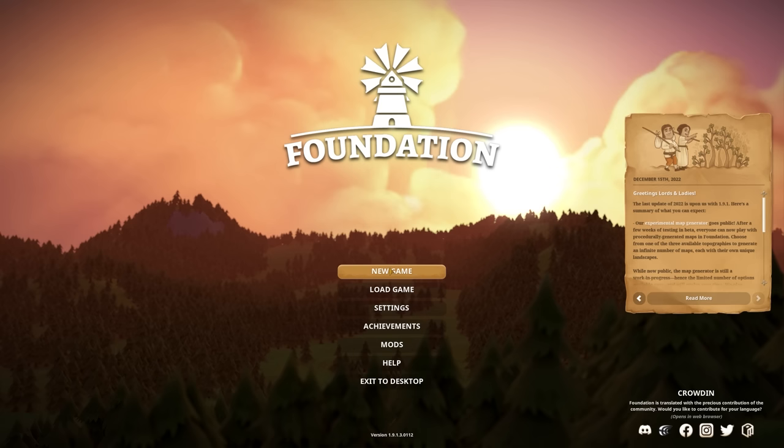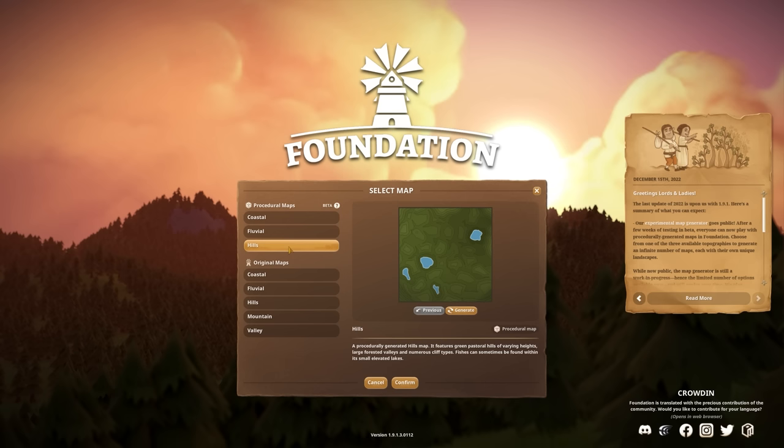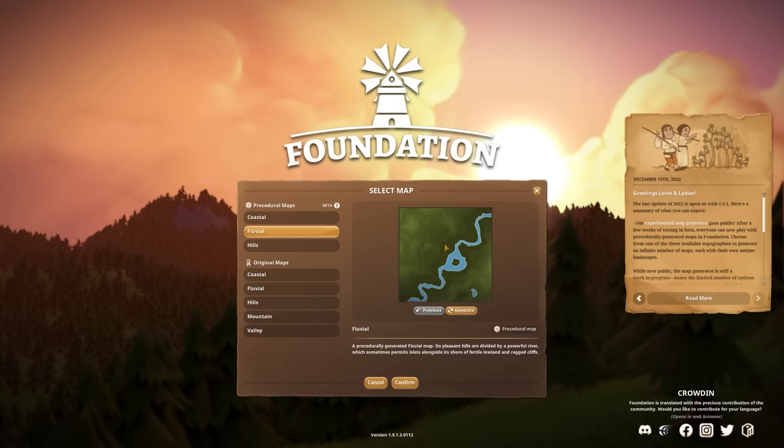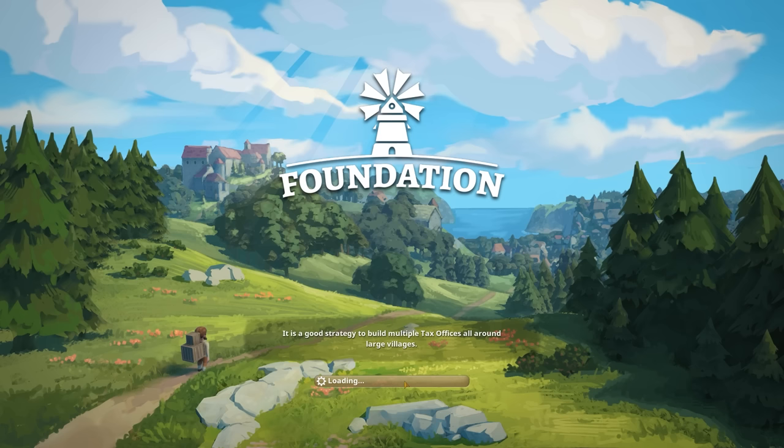Let's start a new map. These are the original maps — Coast, Libya Hills, Mountain, and Valley — but we're going for the generated maps. I might go for this particular map with a nice river and some hills around it. We can generate some other maps. I like this one with a lot of beautiful water. Let's try this out. There are lots of different mods you can download from the Steam Workshop, but we're not playing with any mods during this short series.